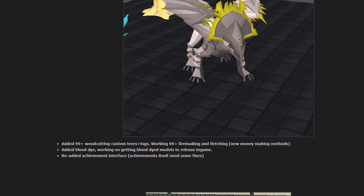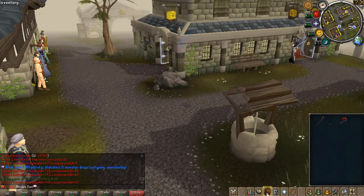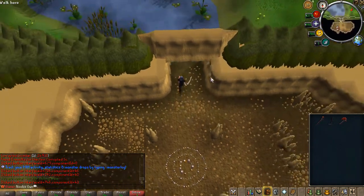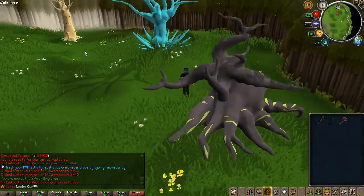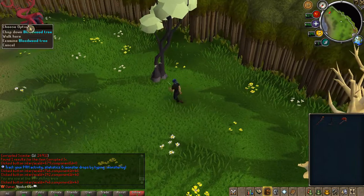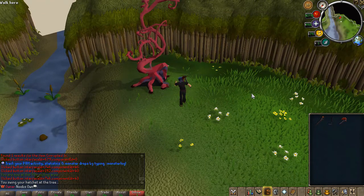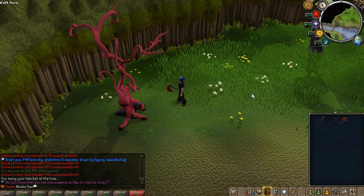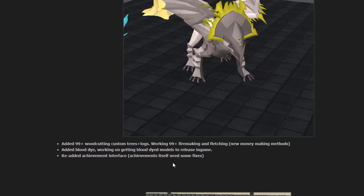There is also a new 99+ skilling zone I've been working on. Woodcutting, firemaking, and fletching are done. There will be a 99+ skilling teleport, and you'll be teleported to a location with a waterfall. The zone includes the Elder Tree requiring 95 Woodcutting, Crystal Tree requiring 102-103, Baobab at 108, Cursed Tree at 114, and Bloodwood Tree at 170. You can chop these and fletch them into bows — you'll need bowstrings — and these bows can be used for PKing as an upgraded version of magic shortbows and longbows. The Bloodwood bow can be sold for 67.5 million each, making it a solid AFK money-making method.